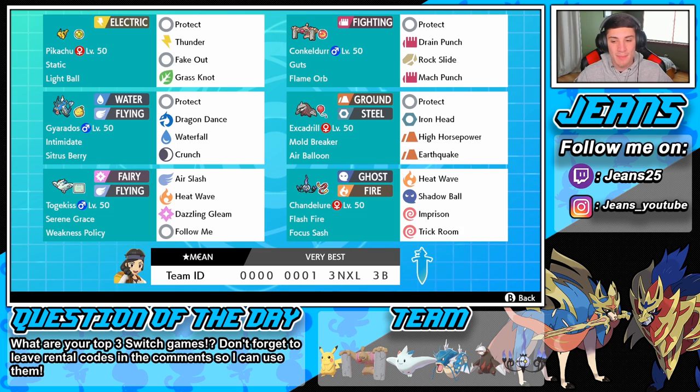We have this Togekiss in the bottom left corner with the Weakness Policy — that is actually a very good Togekiss with Air Slash, Heat Wave, Dazzling Gleam, and Follow Me. It has coverage moves, two STAB moves, and that Weakness Policy — we can Dynamax it and do some work. In the final spot we have this Chandelure with a Focus Sash, Heat Wave, Shadow Ball, Imprison, and Trick Room. We can Imprison Trick Room to prevent it from being played.